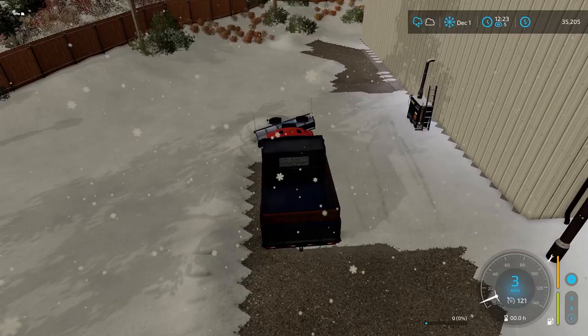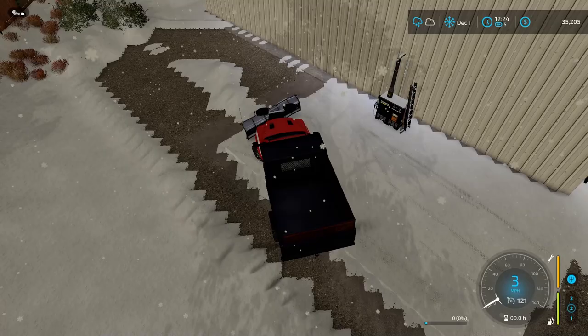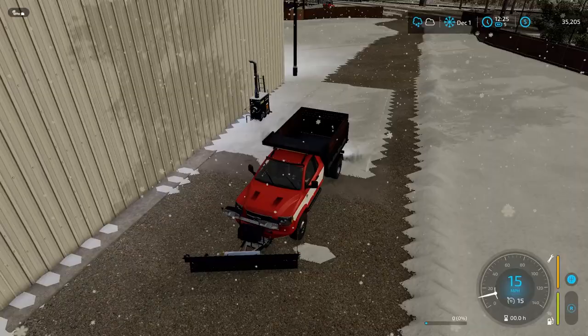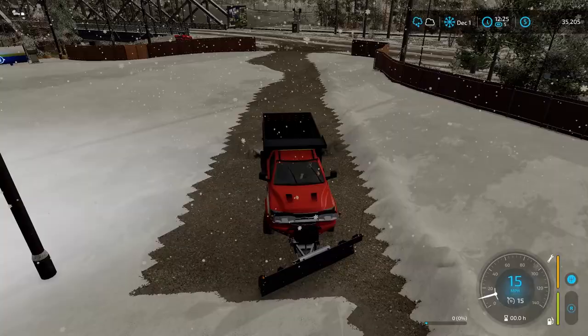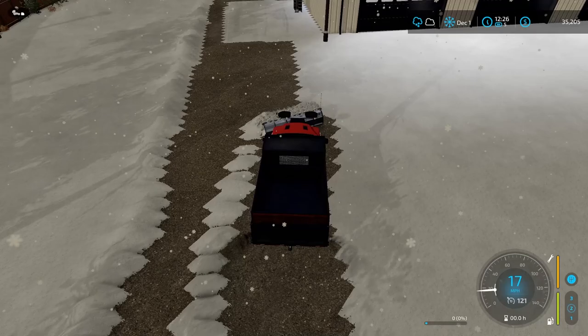At least unlike real life, this doesn't drag snow backwards — that would have been bad. The problem is this thing has a lot of speed to it, so maybe a little careful. It's interesting we can't plow off that cement slab there where the power washer is, but that's okay — it might just be a texture or something on there rather than an actual surface the game recognizes.